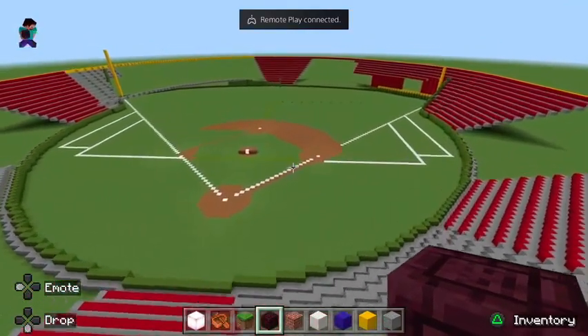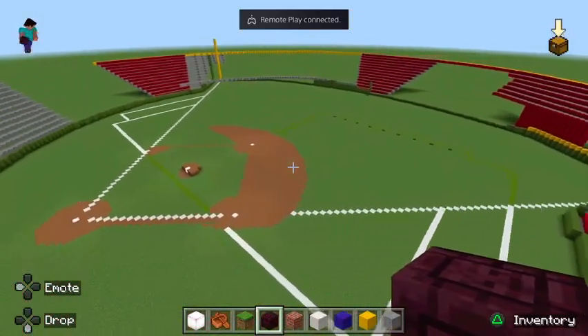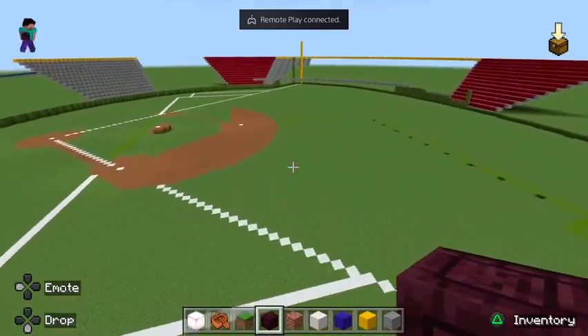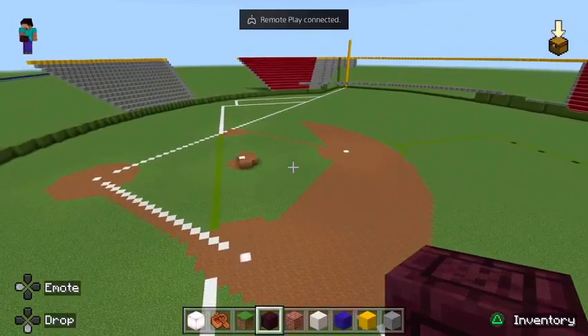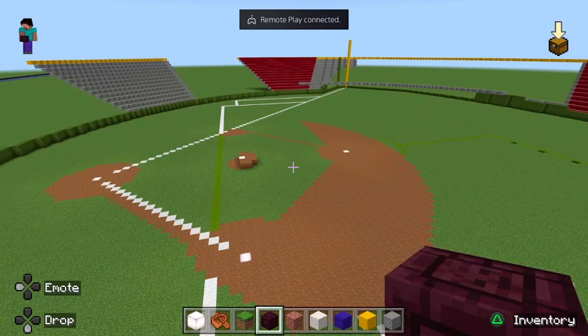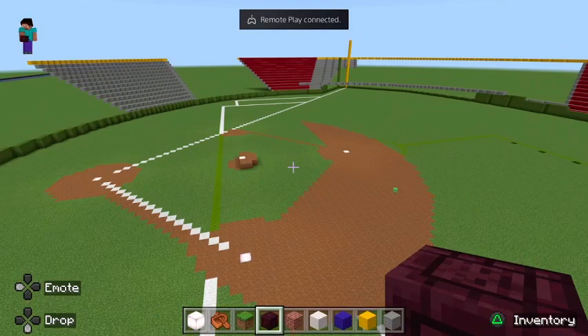So this is home to the Grey Ghost Phantoms — that's the baseball team — Grey Ghost FC, and the football team is called the Grey Ghost Elders. I had to look at my chart for that one. Right now it's set up for baseball, though I haven't quite finished the infield.